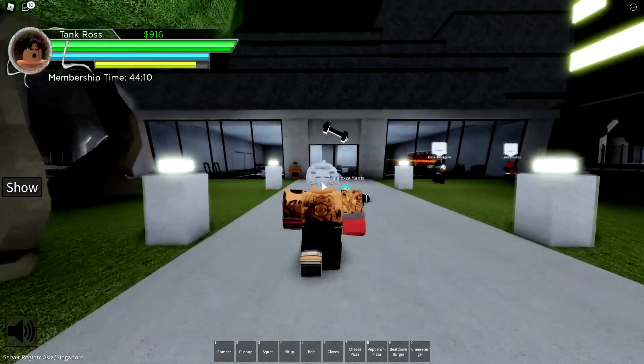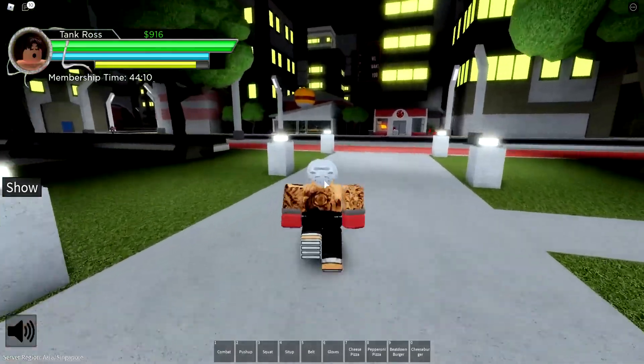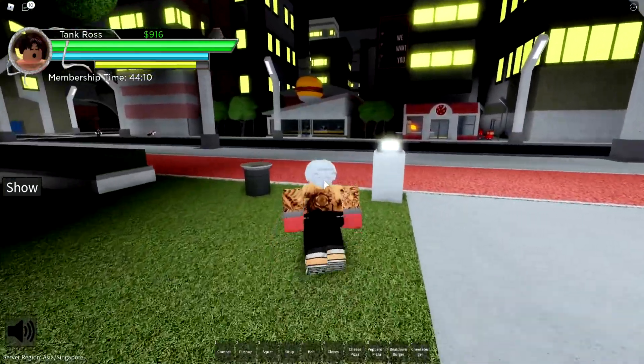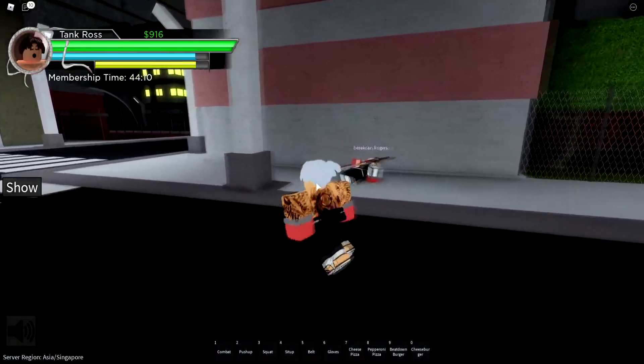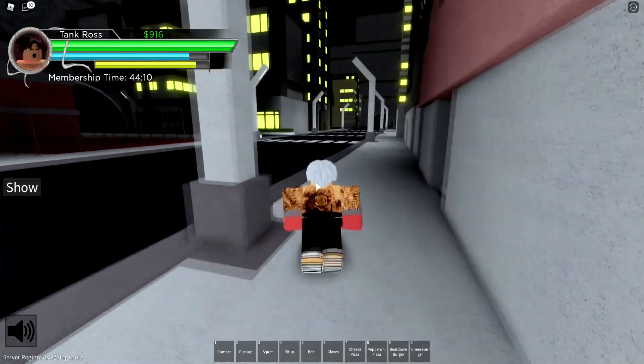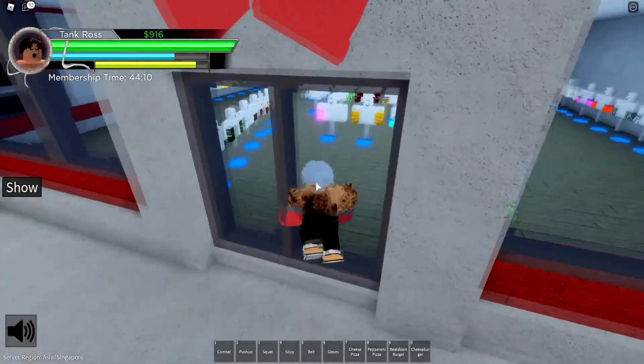I'm gonna start straight from the gym and we can go head over to the brand new update that just came out. They just added some new gloves. As you can already see, some people are already walking around with the drip. The first set of gloves you get is for 5k, but after that it costs Robux, going from 75 Robux to 250.